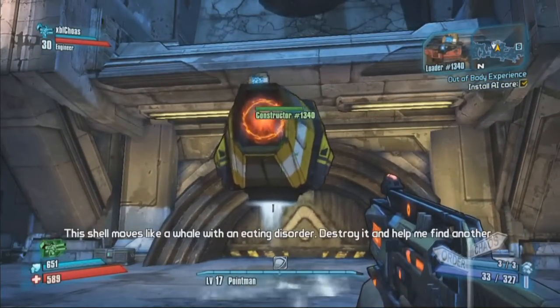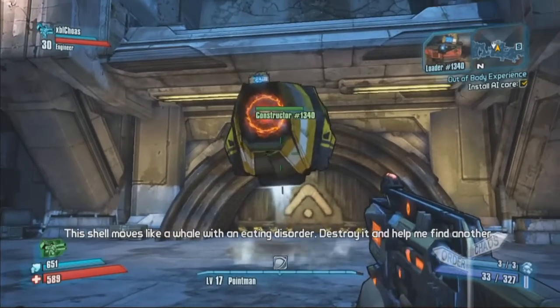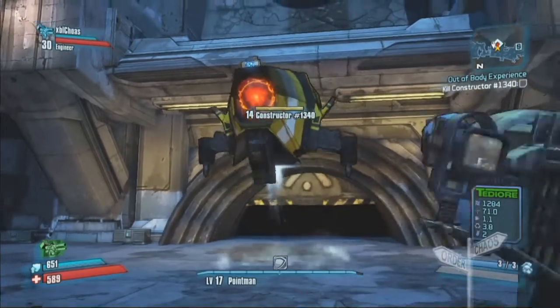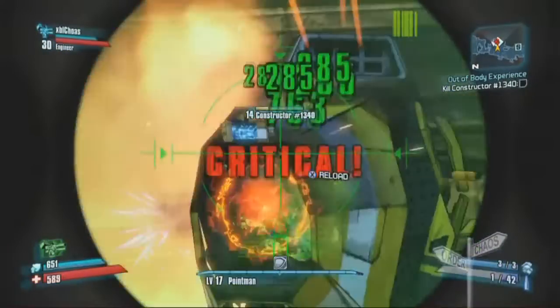The Build Buster Achievement is an easy one to get when you're at a high level. All it is is to destroy a Constructor before it builds any bots or turrets or anything like that — causing reinforcement — so as quick as you can.